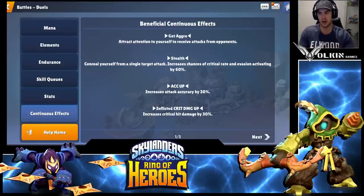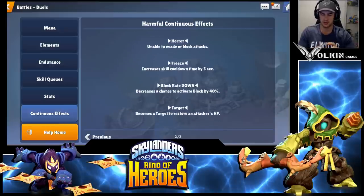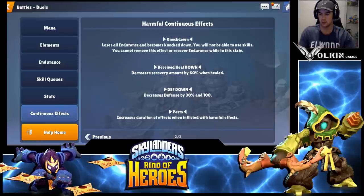Stealth also increases critical rate and evasion by 60% when active, which is an awesome effect. The extra 60% critical rate with Stealth Elf means that if you run her with stealth, even early game you can still get really high crit rates with her and get her third skill doing additional AOE — we'll talk about Stealth Elf a little bit later. You can go through all these effects, and if you don't see the one you're looking for, there is a Next button in the bottom right so there are more effects to browse.